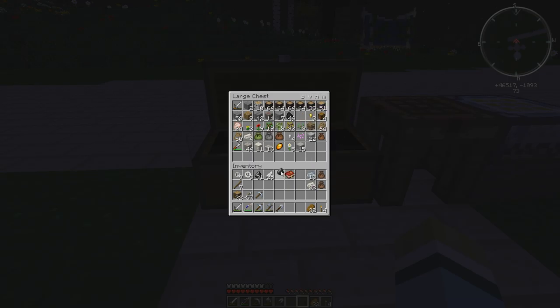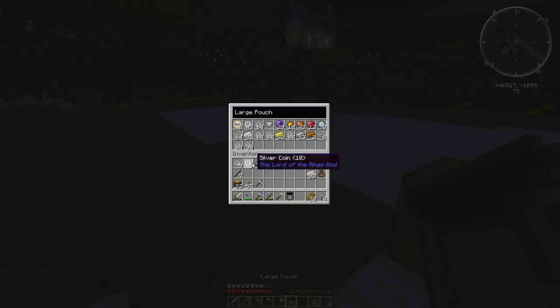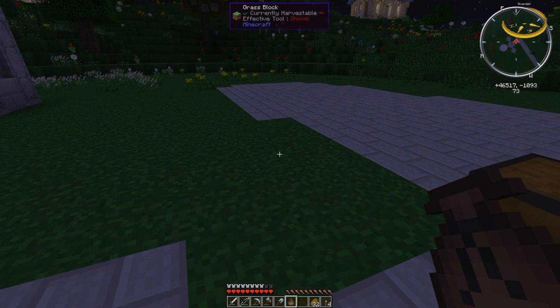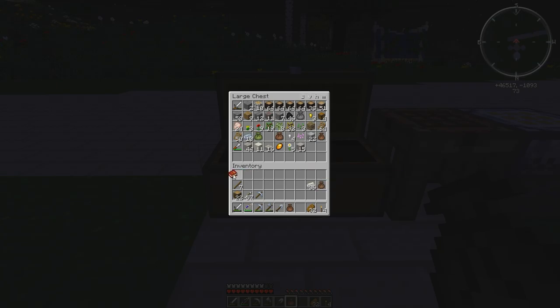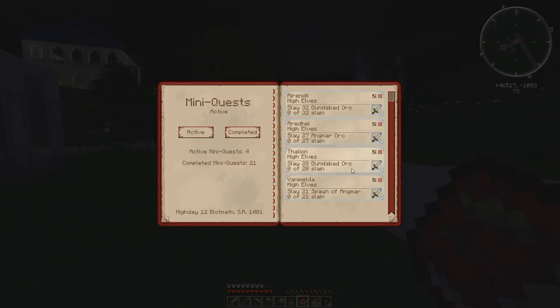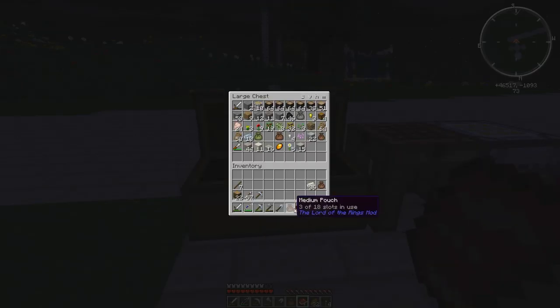Organizing inventory: storing coins, keeping only a couple of medium pouches in case we run into bandits. We have elven steel ingots for crafting Rivendell gear. Checking the quest book — we need 32 Gundabad orcs total, as Angmar orc and spawn of Angmar are counted the same, and 27 Angmar orcs. We know what we need and are getting ready to craft.